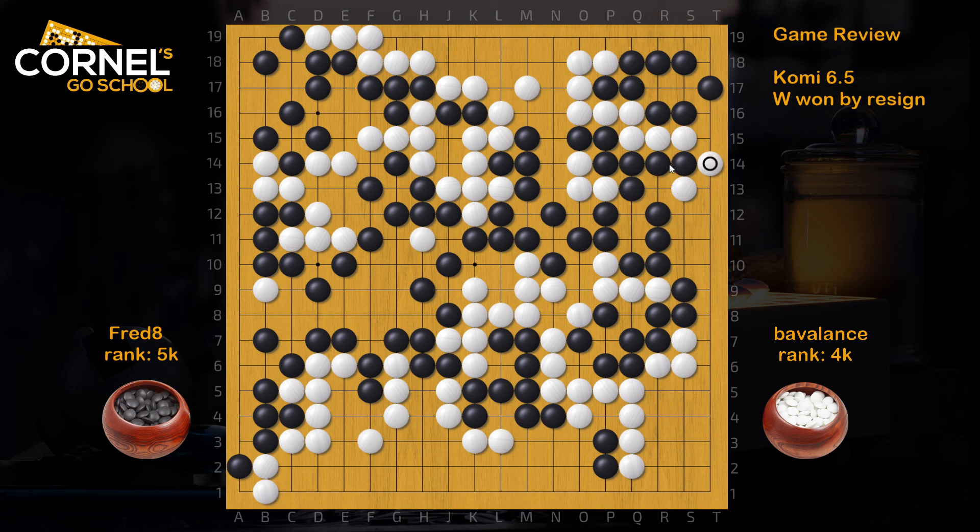Okay, instead of blocking here, Black should start the ko. There's nothing to lose in this ko fight. And actually, White shouldn't jump. For White it's better to play Osumi and push again. The jump allows the ko, and Black is in a desperate situation. So Black should start the ko.